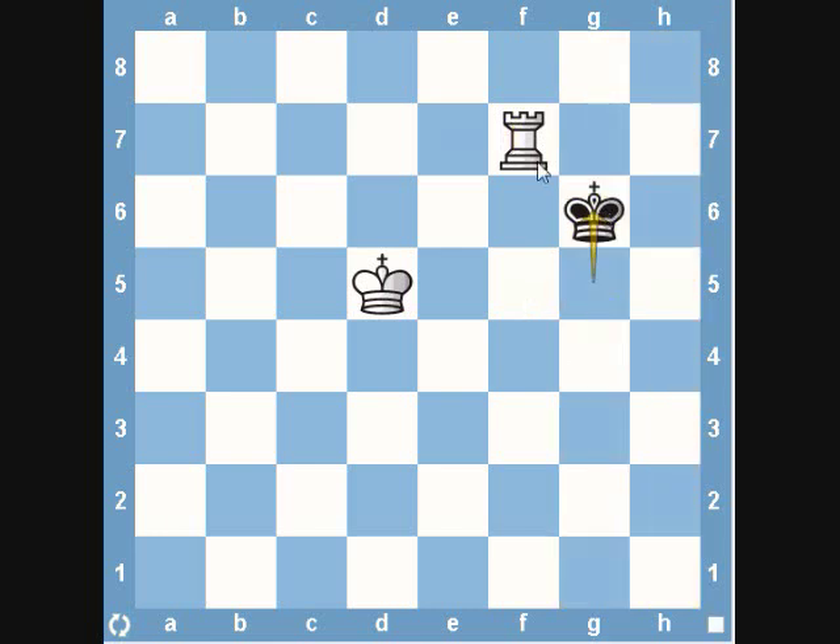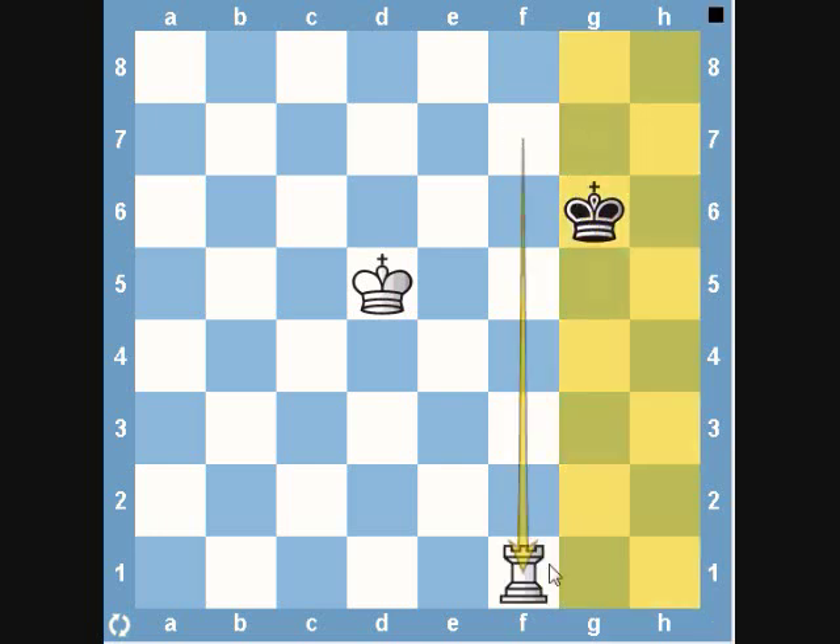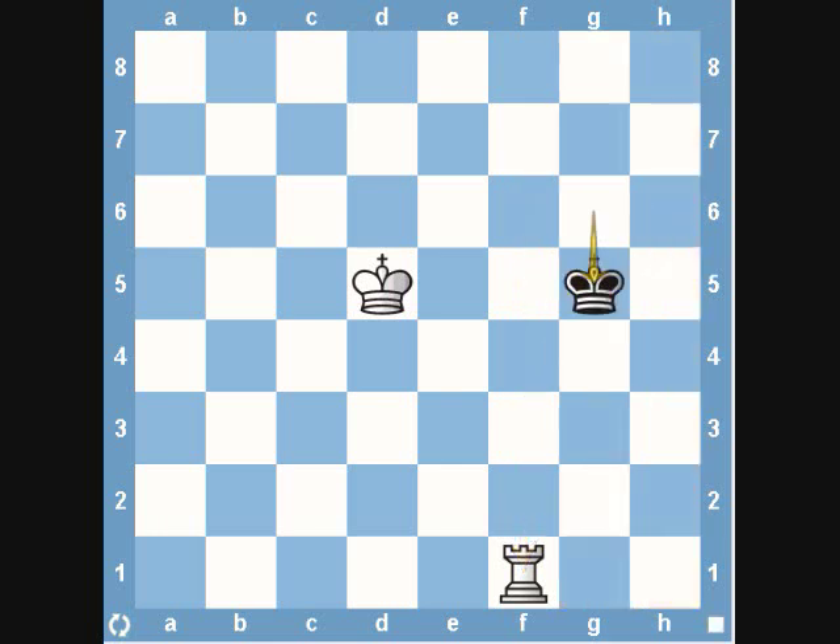Now let's say the black king continues and attacks our rook. Obviously we're not going to come down to the g file, but we can simply bring our rook down to f1, away from the danger of the black king's attack. The black king is still limited to those two files — the g file and the h file. If he does move back to the h file, we can simply bring our rook even closer and limit the moves further.